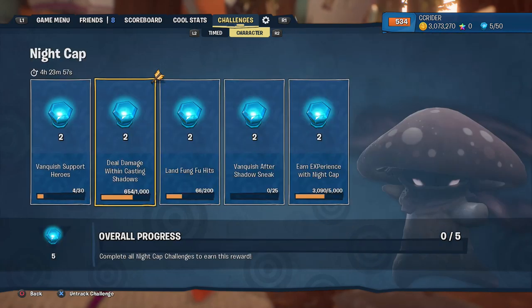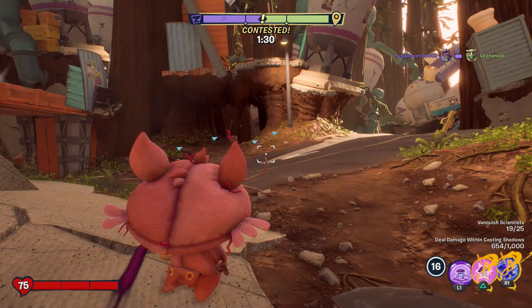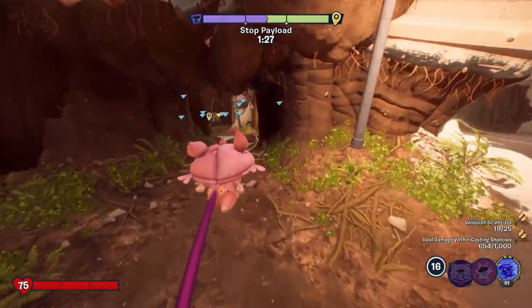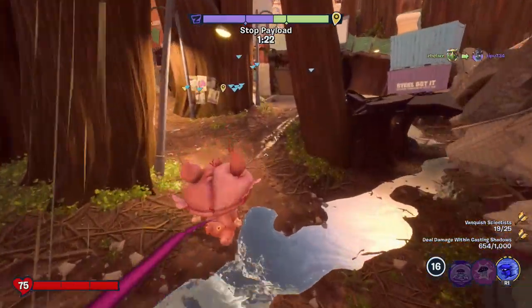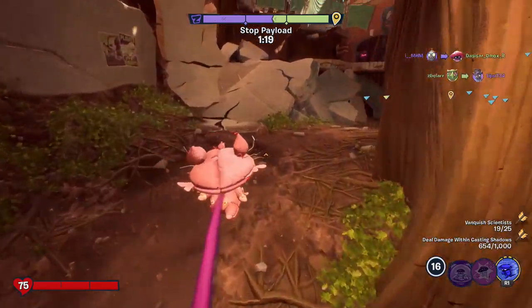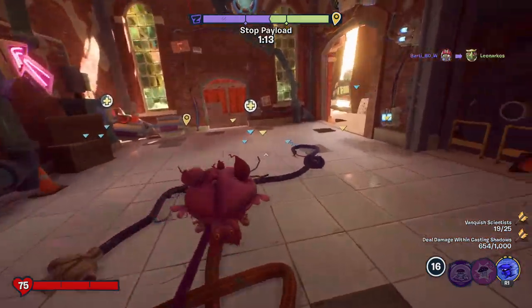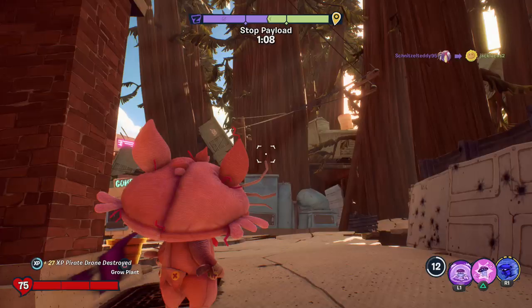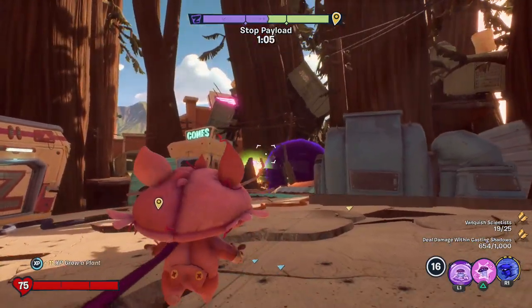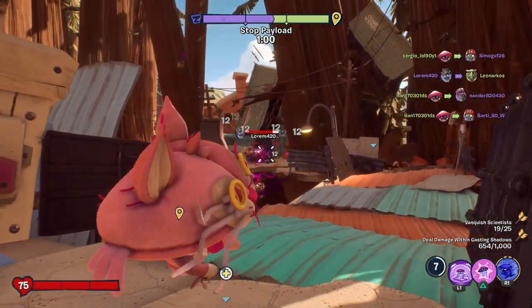The idea is that you'd use Fung Fu while somebody's stuck in the shadows, but it doesn't always work out that way. Let me check challenge progress: I haven't gotten a full challenge completed, but we're almost there for experience, and landing Fung Fu hits is almost halfway there. Nightcap definitely had one of the more difficult sets of challenges to do for Food Fight, but it's all bonus anyway. They just reset, so it's just bonus bulbs to use to prepare for the next event. We'll have five of them to spend — that'll be awesome.